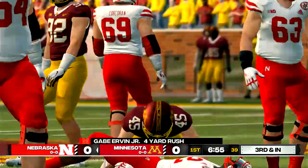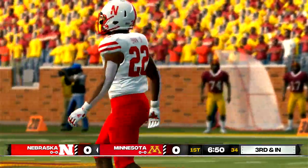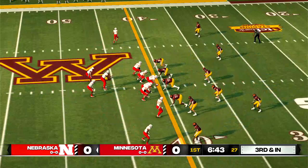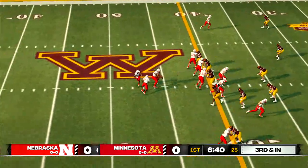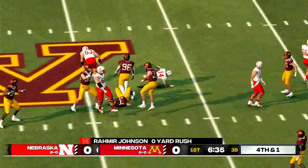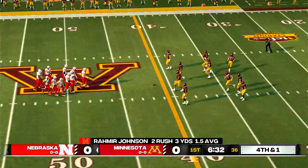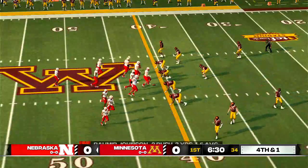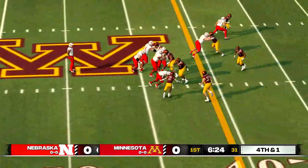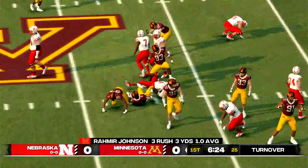Take it up the middle for a nice run from the 41-yard line. Third down — it's a good surge by the defense; they really disrupted the timing on that play and gave them no chance to get the first. Give to the tailback, he's gobbled up in the backfield. They don't pick up the first down and the ball will change hands.